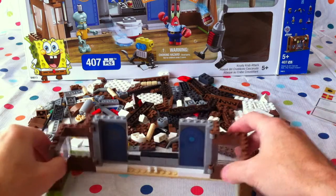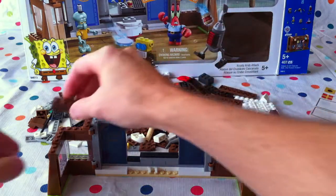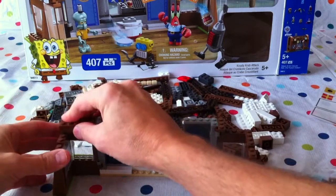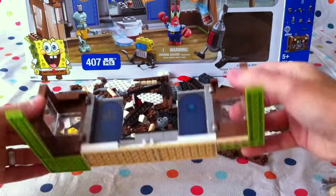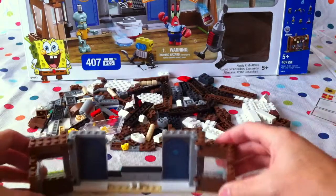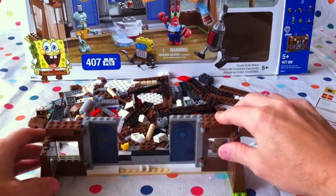Now we're going to carry on with instructions 15 and 16. We need some big bricks with four studs on them. They look like they go over here and over here like so. You can see it doesn't quite fit on there, so give some space, and the same on the side here. Excellent.